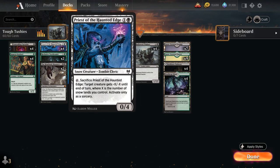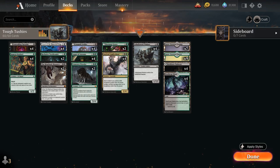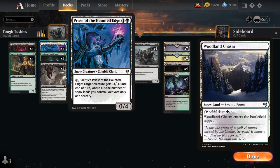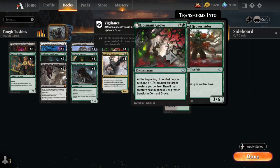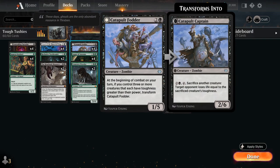At 2 mana we've got the full playset of Priest of the Haunted Edge, a 0/4 Zombie Cleric that can tap and sacrifice, and then target creature gets minus X/minus X until end of turn, where X is the number of snow lands we control. Looking at our mana base, we've got 16 snow-covered basics to support our Priest, not going all-in with the tapped Woodland Chasm, since a Priest still has plenty of utility outside of the removal effect — we can still deal damage with it thanks to our Lumbernaut, and it can also be sacrificed to a Catapult Captain.